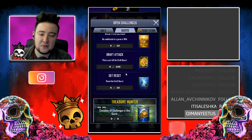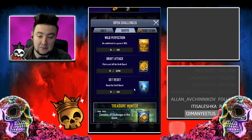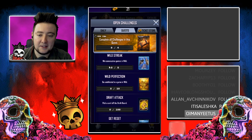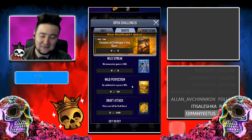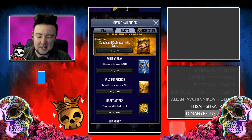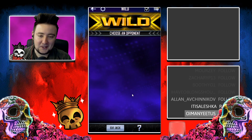Essentially the rest of the challenges are really easy - getting the 100 draft picks off the board takes no time at all, same with resetting the draft board, not a problem. Winning consecutive games in Wild and going undefeated in Wild can be an issue for some people, but generally speaking it's not too bad. Let me just show you the quick way to do it.